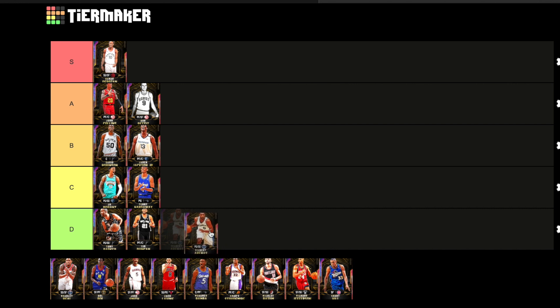Next up we got Gilbert Arenas. We're going to put Gilbert in C tier. I don't know why they made this card after they just put him in the Spotlight Sims — they just upped his stats a little bit. Six foot three point guard, probably a little bit better than Ja Morant. I would get him over Ja Morant, but C tier. I don't even know why 2K did that — just trying to recycle content.